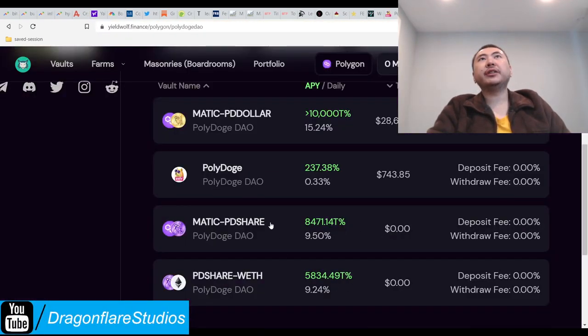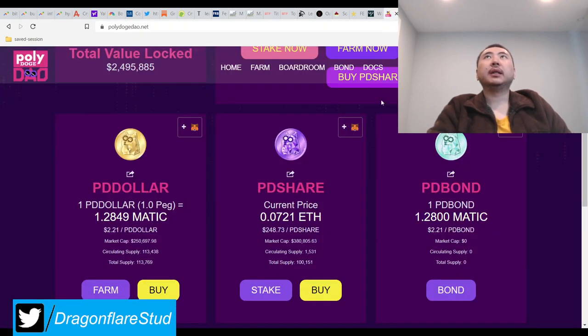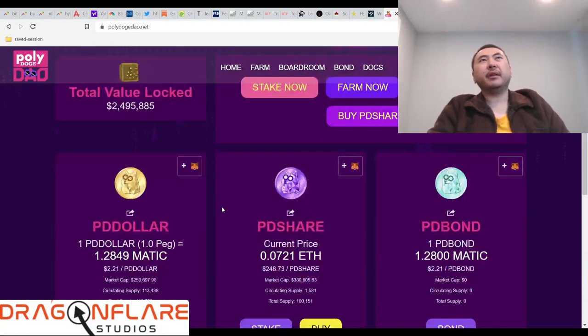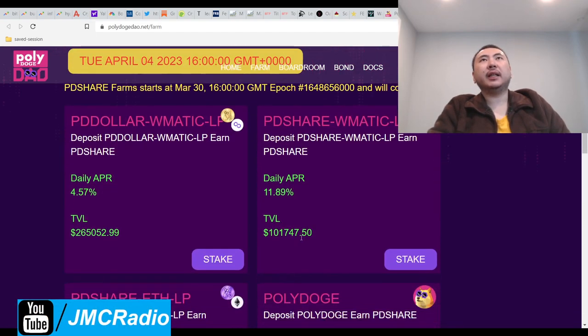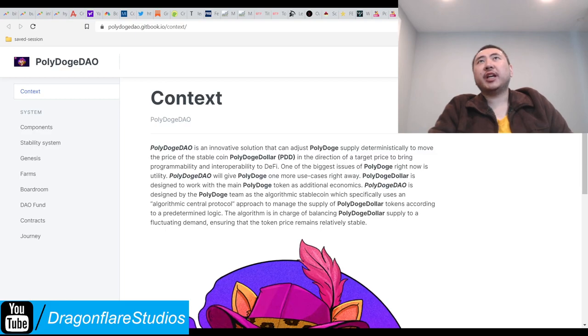I can't let greed get the better of me even though I really want to take advantage of this. There's a reason why there's no TVL in the shares and very little in the peg token despite offering 15.24%. I have to trust the free market on this one. I'll let it go — which sucks, but there'll be other opportunities. This does look like a pretty solid project overall.